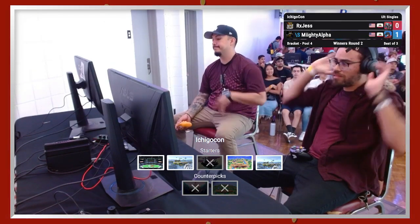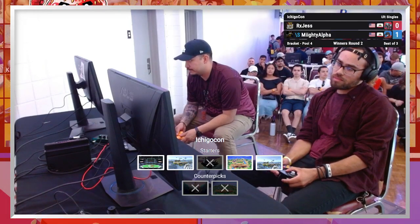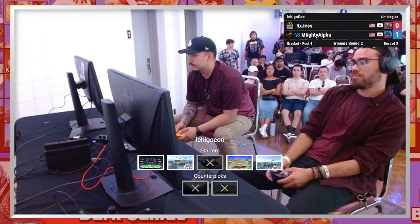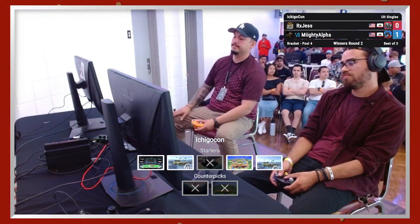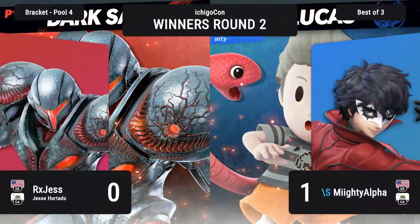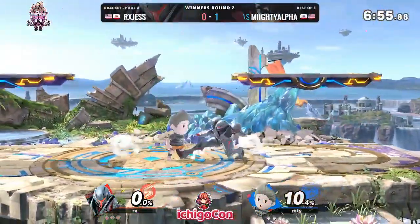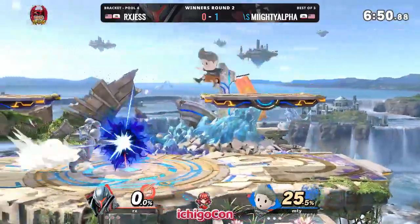Dark Samus has some weight — she's one of the heavier characters in the game, so it's going to take quite a bit to kill her. Joker without arsene has a difficult time finding those kills. We also saw some really good edge guarding from Jess, using the bombs off the stage — super oppressive to Joker's tether recovery; there's not a lot Joker can do about that. Mighty Alpha switches to Lucas, which I think is probably a smart decision. He's looking to absorb the explosions and charge shot, and maybe find his kills a little bit earlier than he could have with Joker.